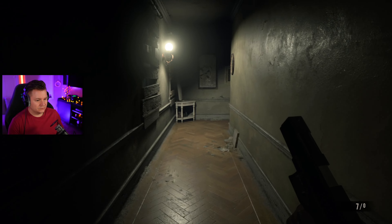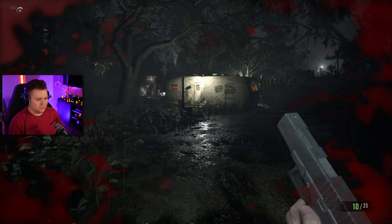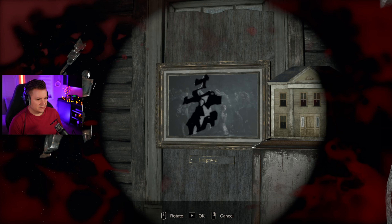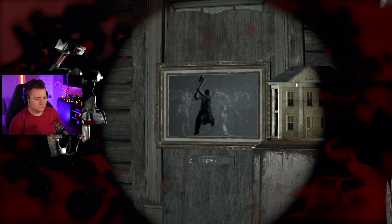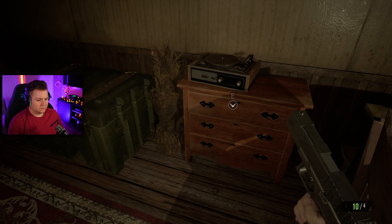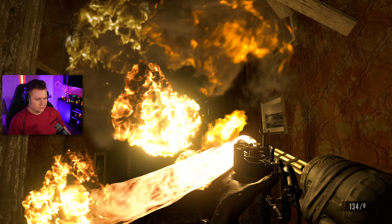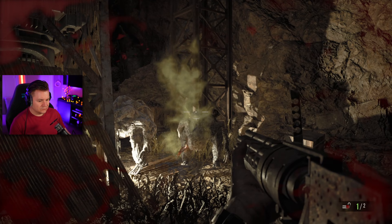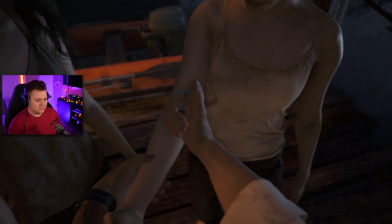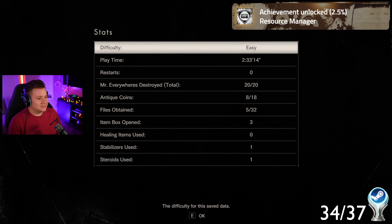With the second playthrough, we're going for a few different achievements. The main goal is to run through the game as fast as possible to beat it under four hours. This wasn't too hard because we know how to solve most of the puzzles now. The thing making this playthrough more difficult was that we also needed to beat the game without using the item storage boxes more than three times and we can't use more than three first aids. I also decided to save Zoe instead of Mia this time around, which gave us yet another achievement alongside the other three during the speedrun.